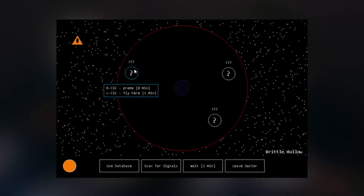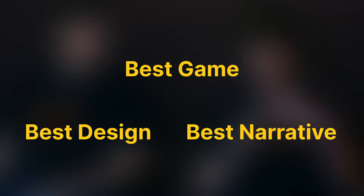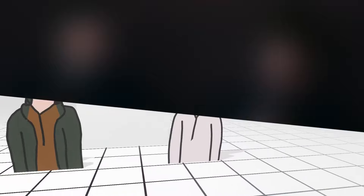Once the narrative structure was more finalized, the Outer Wilds team moved onto digital-based prototypes, but only after proving out the core mechanic. Outer Wilds owes its three rewards — best game, best game design, and best narrative — to this technique. However, to use this technique properly, you need to understand the secret weapon of these two developers.